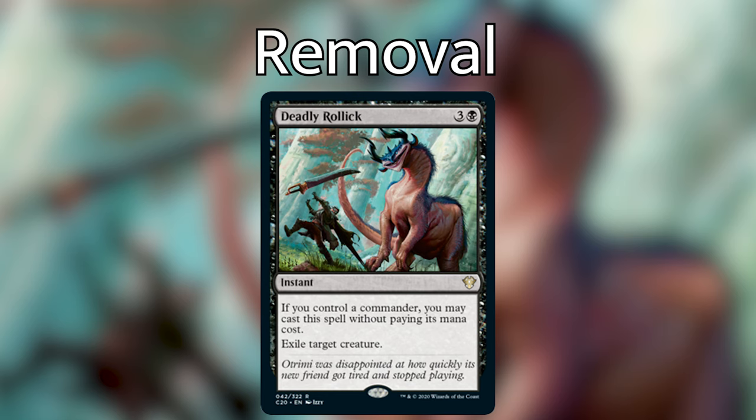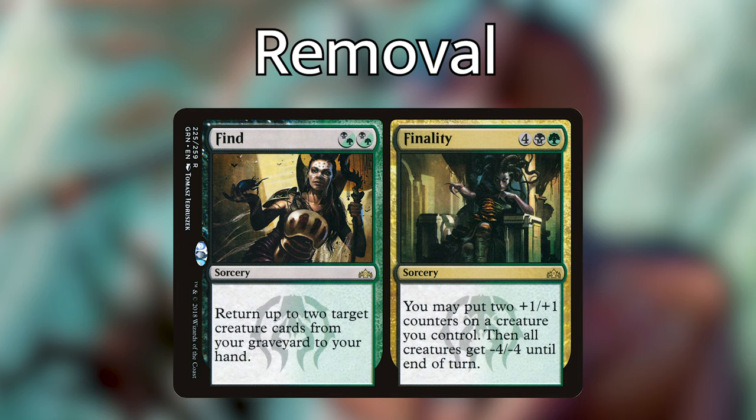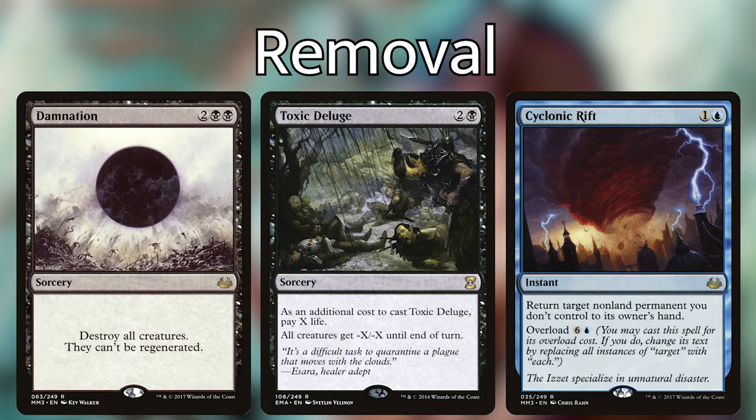Find // Finality is not terrible, and I might just be biased against split cards, but I plan on taking it out for something more efficient as soon as possible. Find is the best part of the card, but Finality is just too unreliable, and Gaze of Granite is also a really unreliable board wipe. The three obvious and probably best board wipes we can add are Damnation, Toxic Deluge, and Cyclonic Rift by a mile. But if you don't have them, don't worry — Gaze of Granite and Finality are just fine, and this deck also comes with Deadly Tempest.